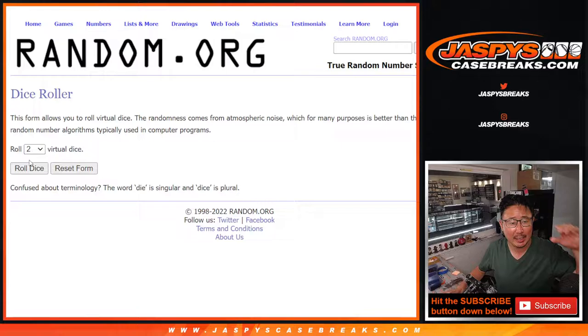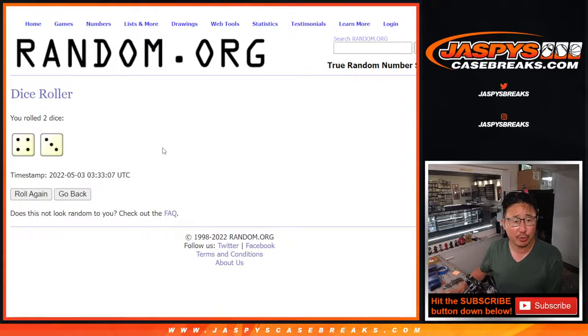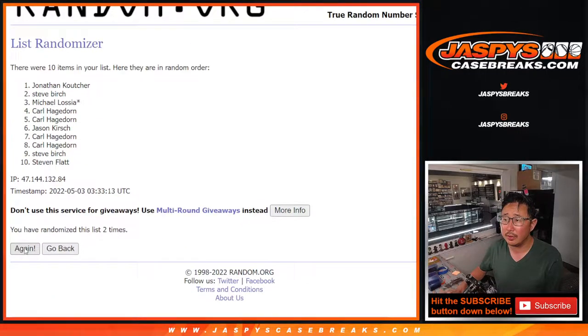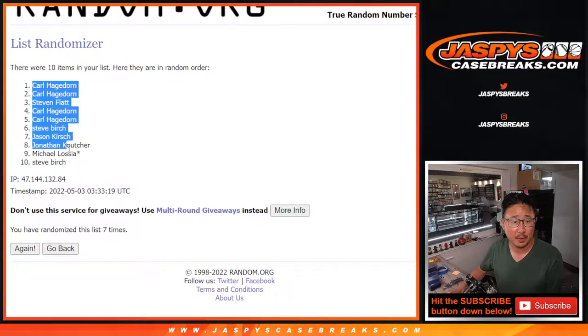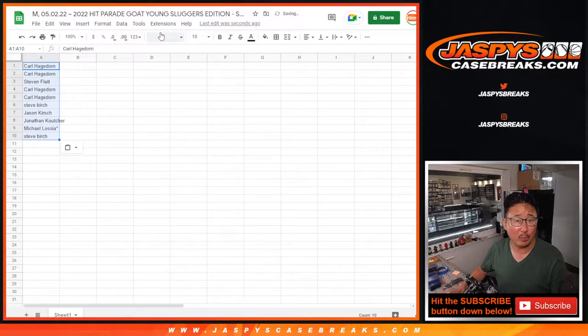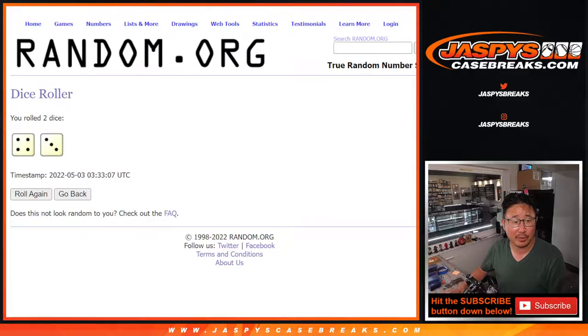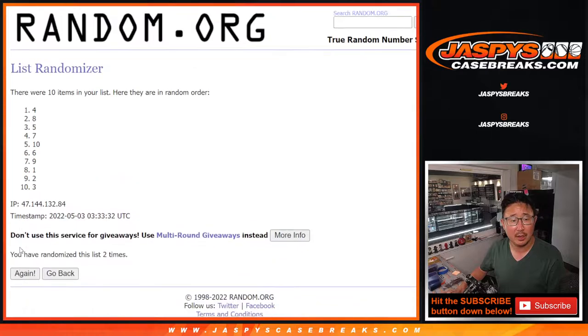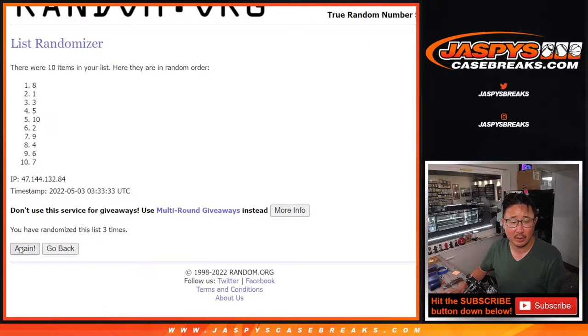Let's randomize names and numbers four and a three, seven times. Names and numbers — one, two, three, four, five, six, and seventh and final time. Carl down to Steve. And that's the order we're going to break as well. Four and a three, seven times for the numbers — one, two, three, four, five, six, and seventh and final time. Good luck. Eight down to two.